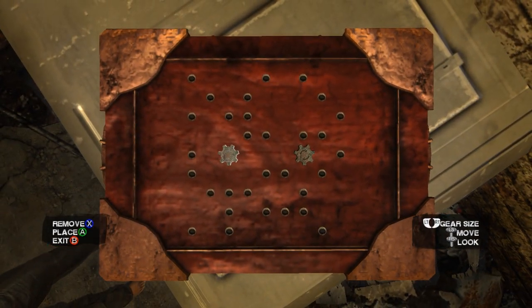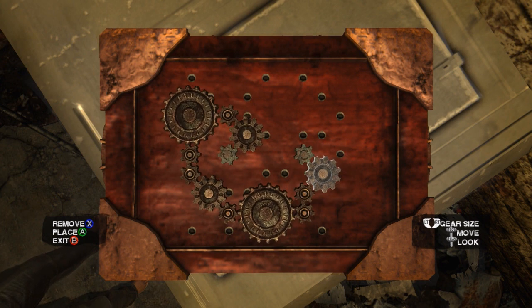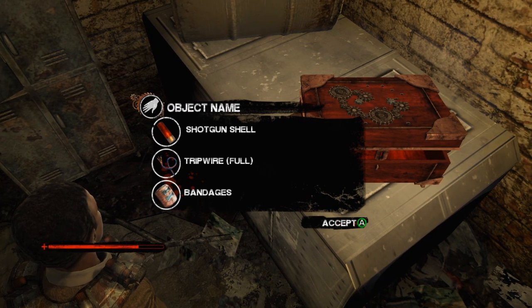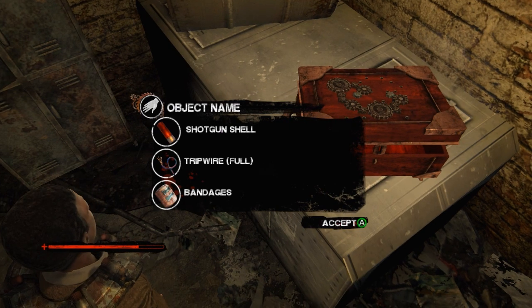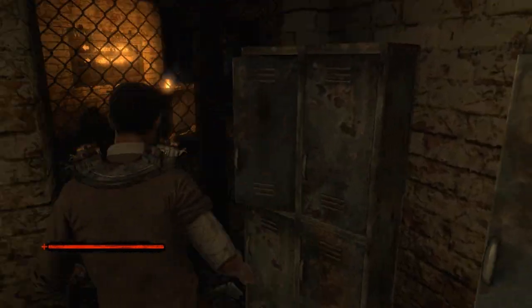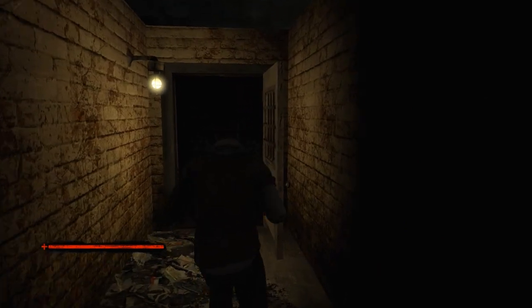How in the hell does this work? Holy shit. I finally fucking figured it out. Good God, that took me so long to do. But at least I know how to do the puzzle now. Holy shit, so much time. All for a shotgun shell, tripwire, and bandages. Really? That's what I did it for. Well, at least I've learned something. I suck at that fucking puzzle. That is what I have learned today.